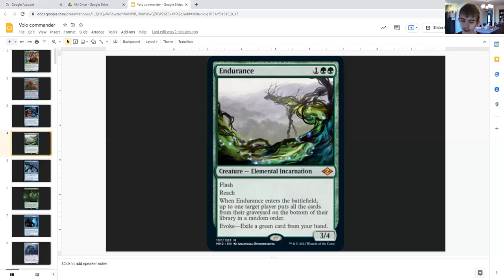Endurance: one generic double green, creature elemental incarnation, three four, flash, reach. When it enters the battlefield, target player puts all the cards from their graveyard on the bottom of their library in random order. Evoke cost: exile a green card from your hand. So you can evoke this out and get two Endurance creatures — one the original, one the copy — as long as you don't have an elemental or incarnation already. This also counters graveyard-based strategies.